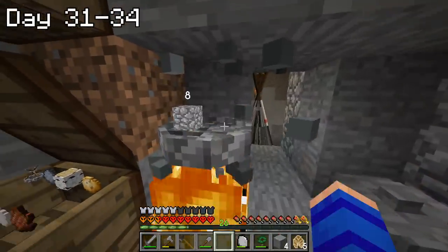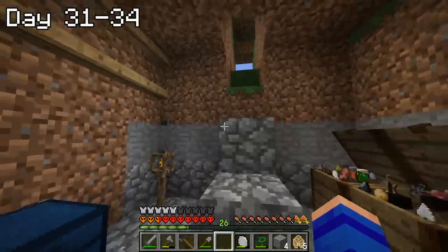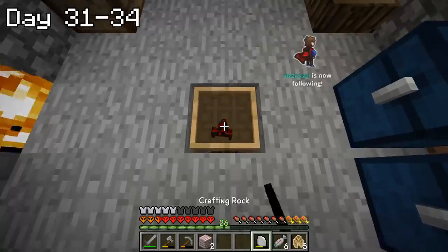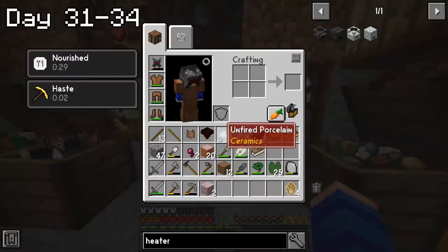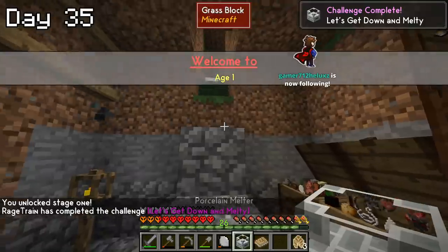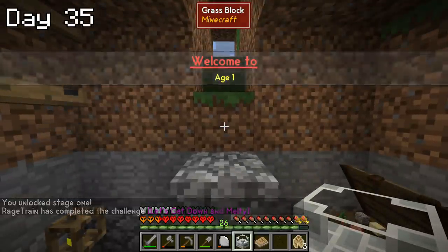I then spent the next four days crafting the final pieces needed to progress to age one. This included making a mill, crafting a flame grilled whopper — yes, that is a real item — and cooking up some porcelain that I used to craft the heater and the melter. And just like that, on day 35, I had progressed into age one, which meant I could finally make a normal crafting table and could now see a few ores.